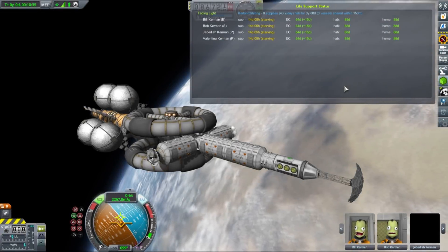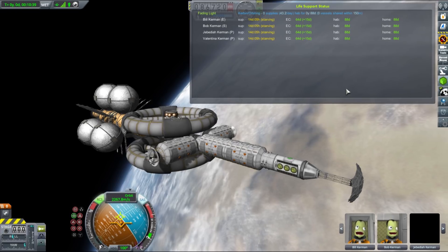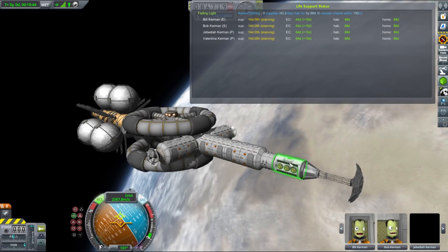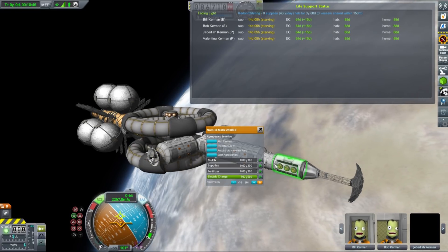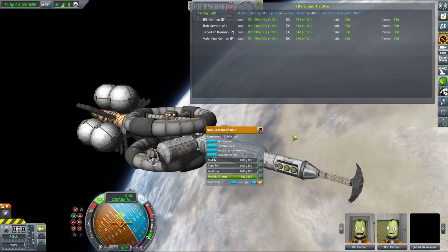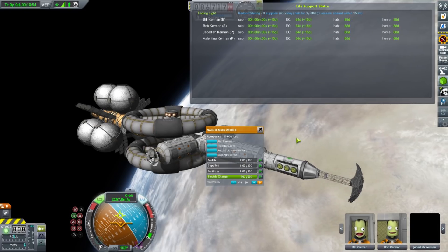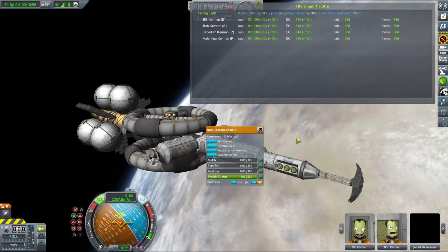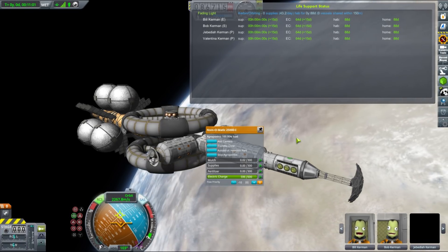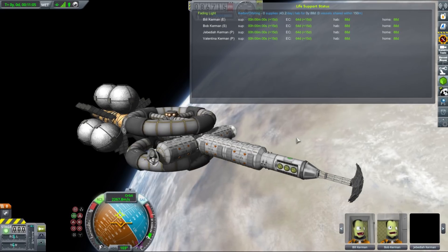With MKS life support installed, we need to provide for our Kerbals throughout the entire journey. Because ELU is so far from the sun, I assume the round trip will take under 100 years. Base supplies consumption is 10.8 per Kerbal per day and we want 8 crew members. Our ship has recyclers that reduce supplies consumption by 86.5% and are rated for 8 Kerbals, so our final consumption will be 11.7 supplies per day for the entire crew.